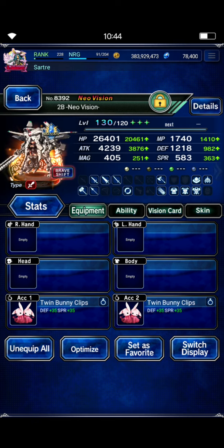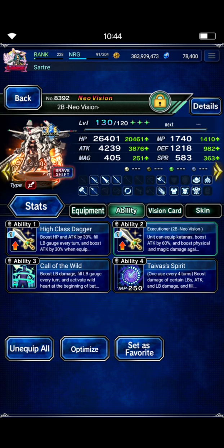In her Brave Shift form, I've maxed out her LB fill — that's what the Bunny Clips are doing, same with the High Class Dagger and Call of the Wild. Call of the Wild is absolutely necessary to make sure she has enough LB fill on turn two so that we can get her LB refilled by turn four. Tyvus's Spirit is there since we're going earth element instead of light. If you don't have Tyvus's Spirit, you might need that last slot with a damage dealer to make sure you hit the damage cap — or just throw in a Golbez in that last slot and that will make up for the lack of damage.